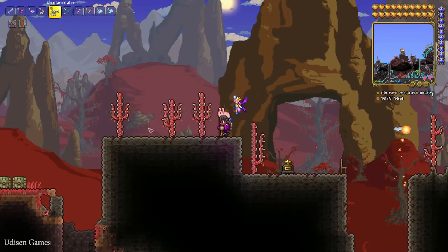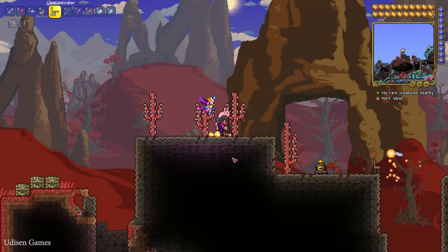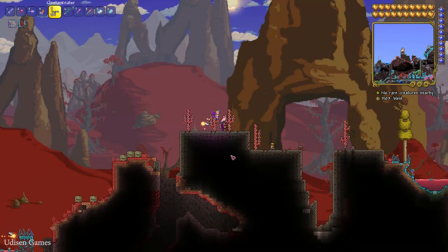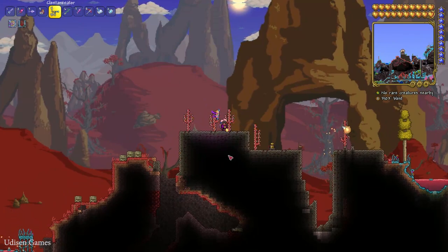I spent around 200 powder here and made a small crimson biome. So now we have two evil biomes in one place: crimson and corrupted. Of course, in an artificially created biome you cannot find new demon altars, heart of darkness, shadow orb, and so on. Remember that.